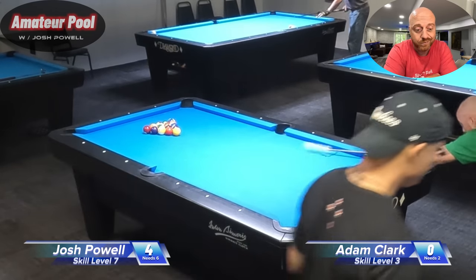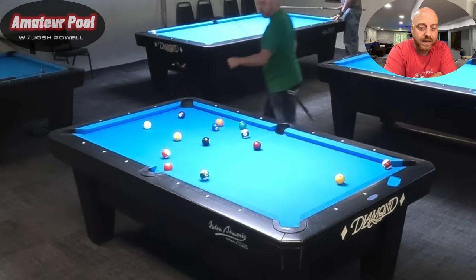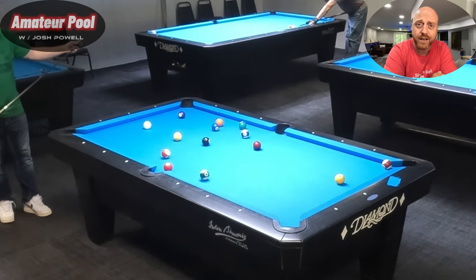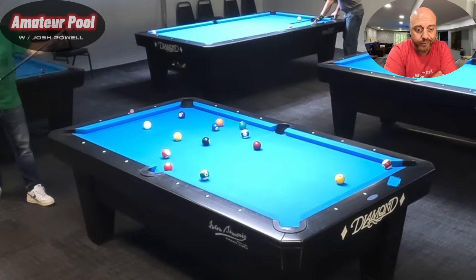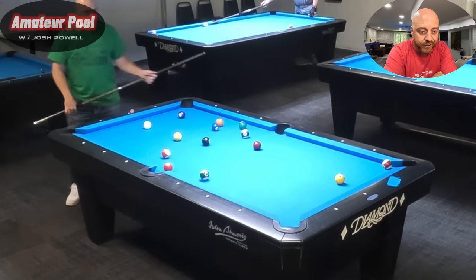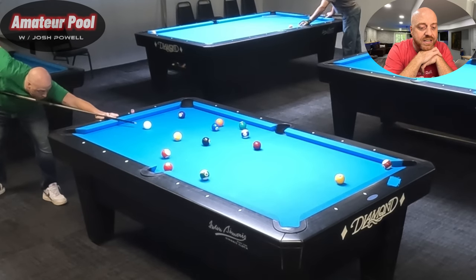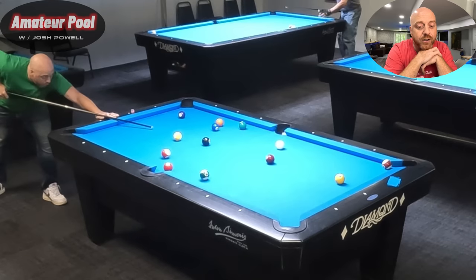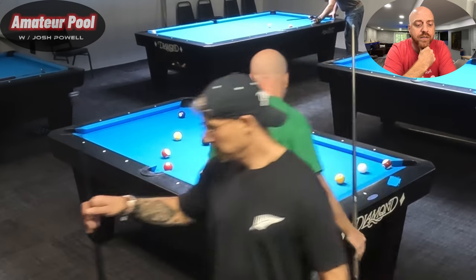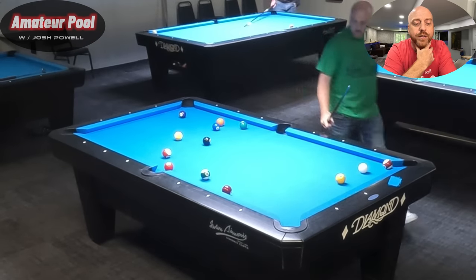Side ball break. Made a ball — couldn't tell if it was solid or stripe. I'm pretty sure I'm stripes. I'm going to start with that side pocket shot and either run into the seven and nick it, or miss it and come up table. I nicked it, came up table. I don't like where that 14 is, especially since I put the seven in front of it. Looking at it, I might be able to make it off the three into the side pocket.